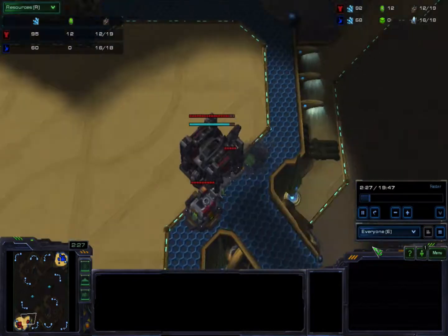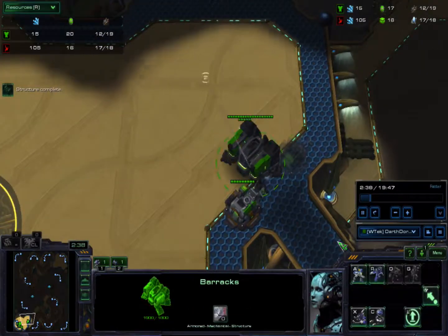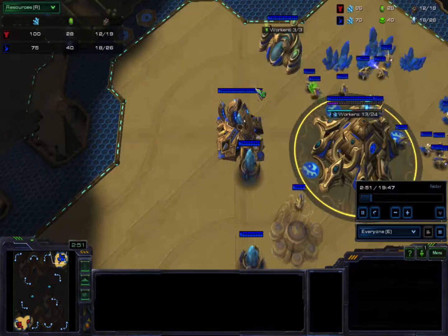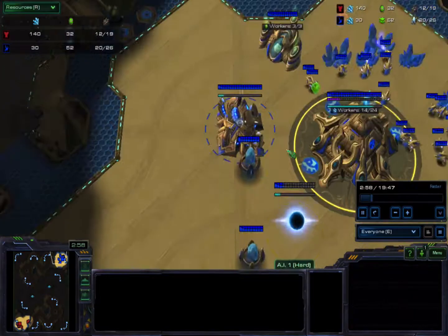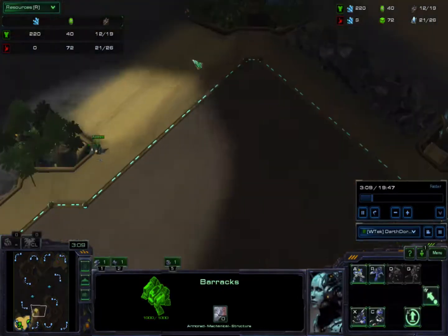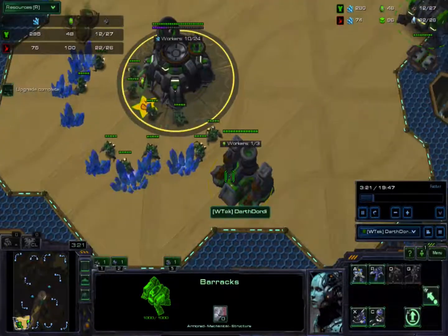Let's go to everyone's vision. From my vision, I haven't scouted anyone out yet. I haven't scouted the opponent, but I'm building a barracks and a supply depot. Looks like he's going for a gateway and cyber — so a standard Protoss opener. At this point I go and scout.